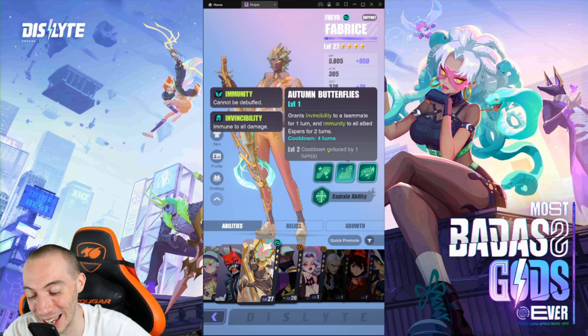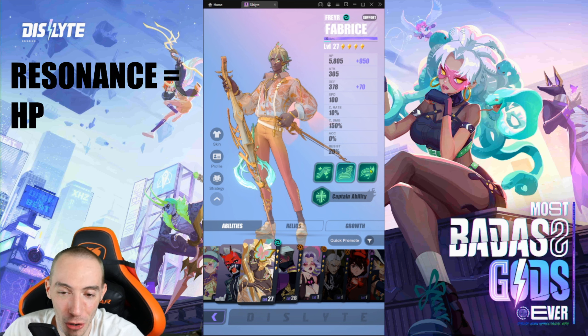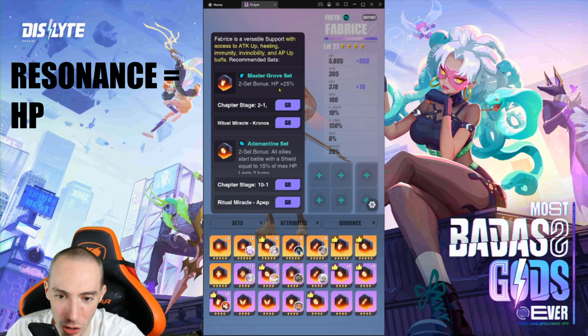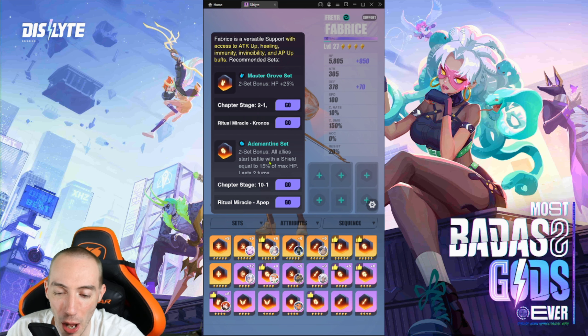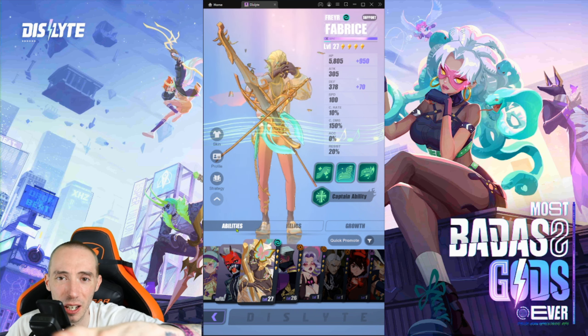He's definitely a really strong support character, just weak on healing — but he has other things that make up for it. For the two-piece set you can use the HP bonus for 25% or the set that gives all allies a shield for more survivability. That is it for today folks — I hope you guys and girls enjoyed the video. Stay happy, stay safe, my friends. Peace.